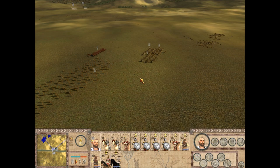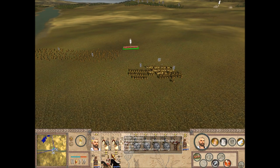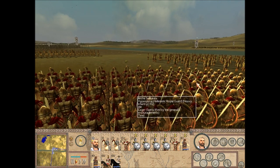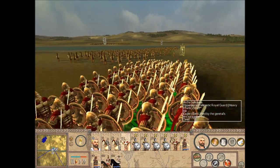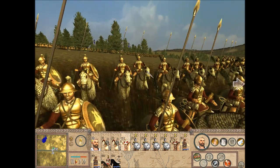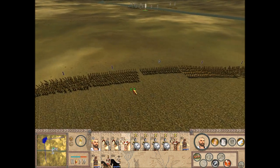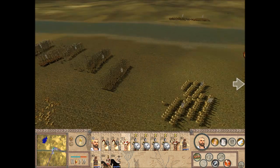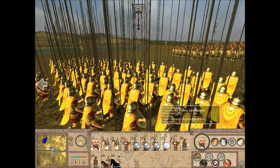Here's my Agyraspides. In Alexander's time the Hypaspistai would have been some sort of special forces unit — elite infantry employed to exploit gaps and do special maneuvers, second only to the companion cavalry. This is the only army standing between Antiochus and Bactria. Due to mobility concerns, Antiochus brought only his most elite troops to keep his army small and mobile.